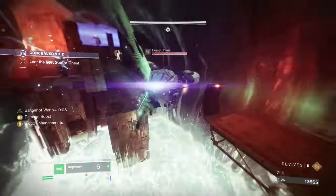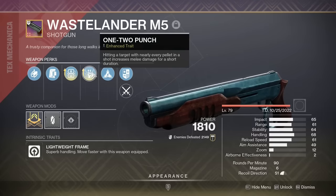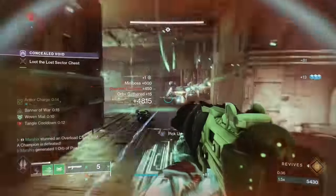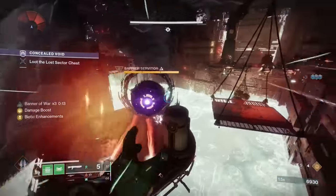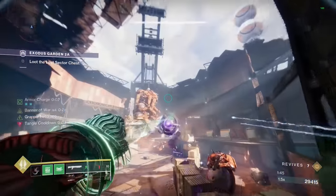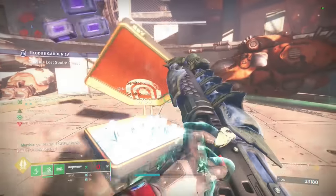Grapple melees deal a ton of damage, and this trick will make them deal even more. If you have a shotgun with 1-2 Punch, you're able to grapple, cancel your grapple by swapping weapons, then immediately shoot and punch. This will allow you to get that massive 100% damage buff from 1-2 Punch, and double the damage of your already powerful melee. You're welcome, Banner of War Titans.